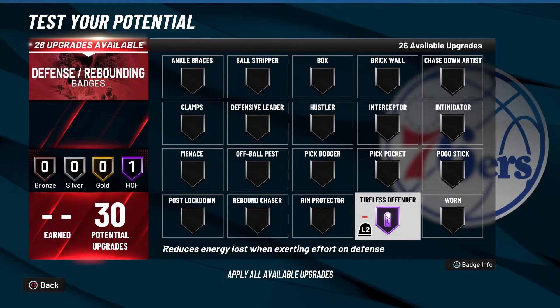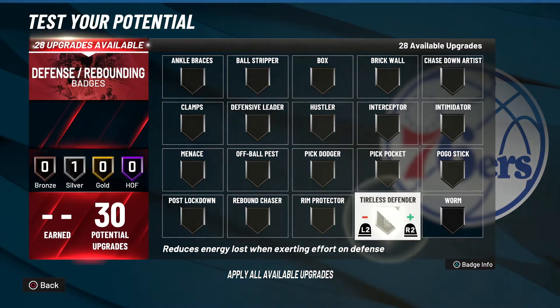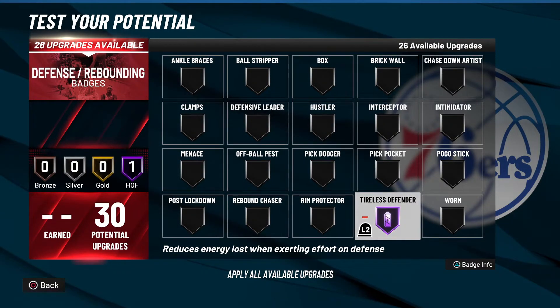Jumping up and going for blocks and stuff like that is also going to require less stamina. You can basically think of this badge as Handles for Days, but instead of for dribbling, it's for defense. As far as badge recommendation, I've only rocked this badge on two levels — bronze and silver. I haven't rocked it on gold or Hall of Fame, as I've said in previous videos, I don't have a defensive build that gets Hall of Fame defensive badges yet.